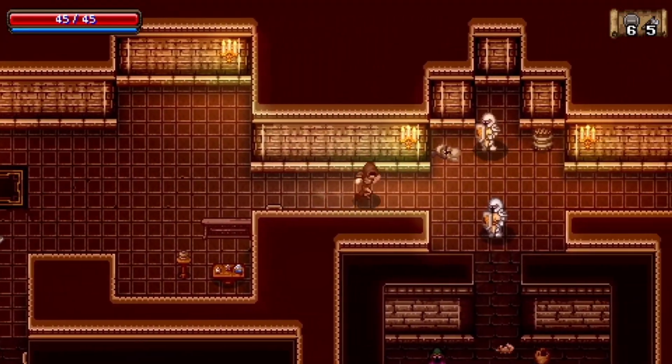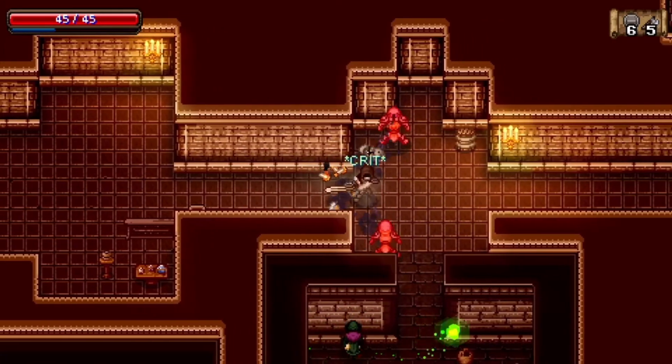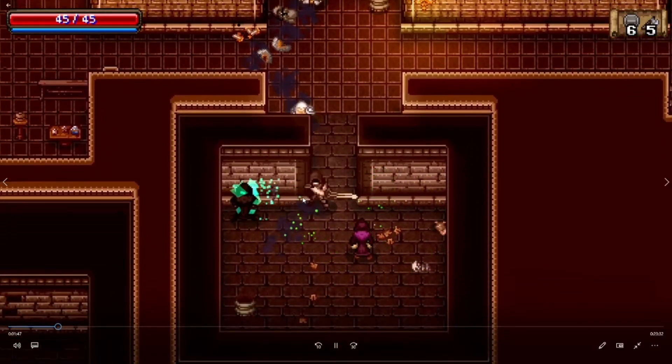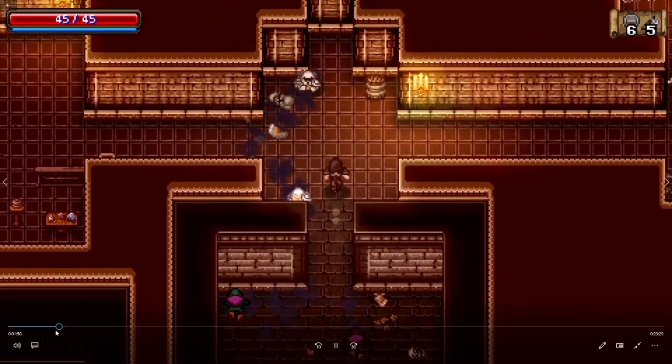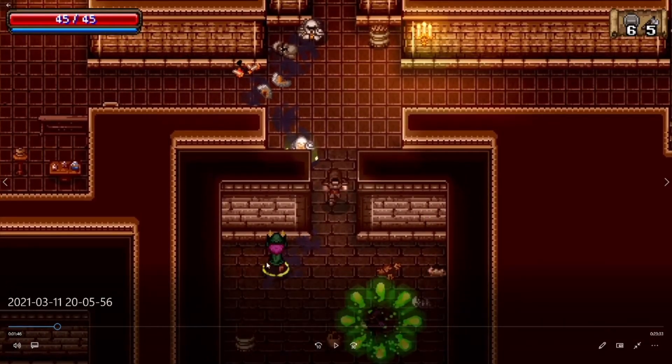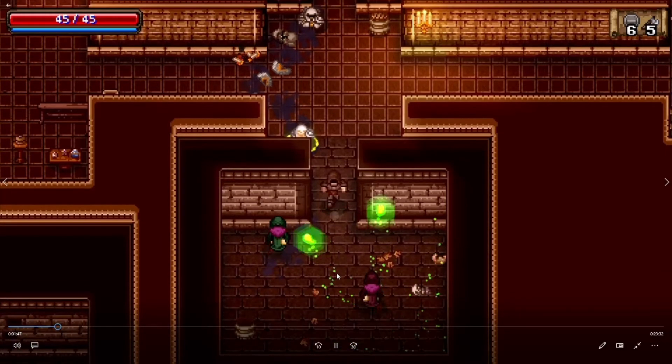Holding your charge attack works, and using an ability can also work depending on your character. Anytime you see the yellow circle under a mage, that means they're trying to revive someone. This guy is only reviving one person, but as mentioned earlier there can be mages that revive a lot of enemies — you'll see a giant yellow circle. That's when you know they're all about to be revived, so you need to interrupt the mage who's rezzing as quickly as possible before he gets the rez off.